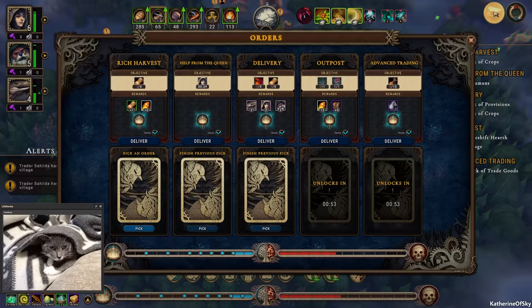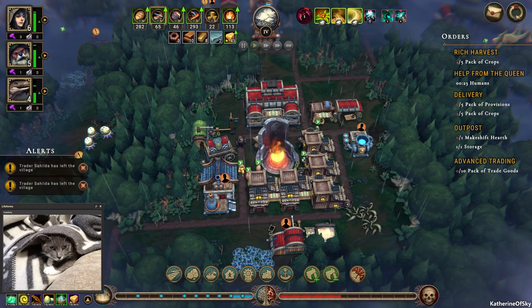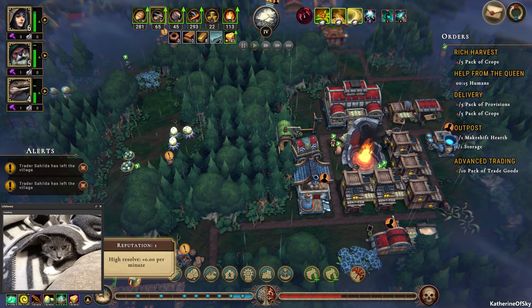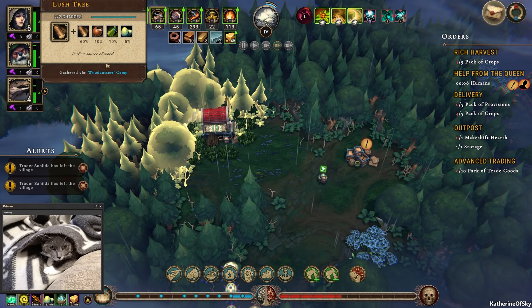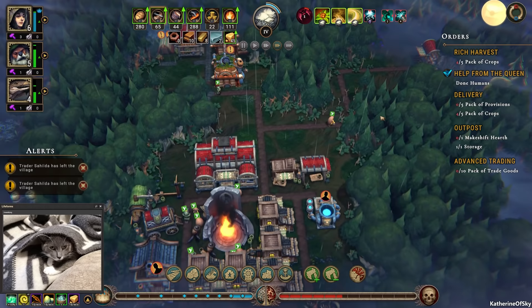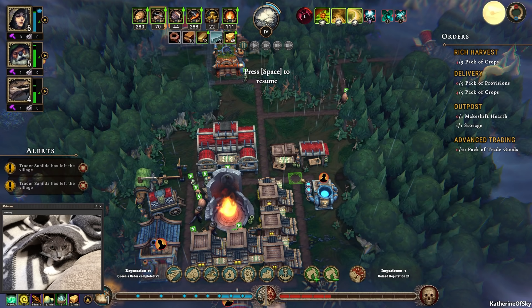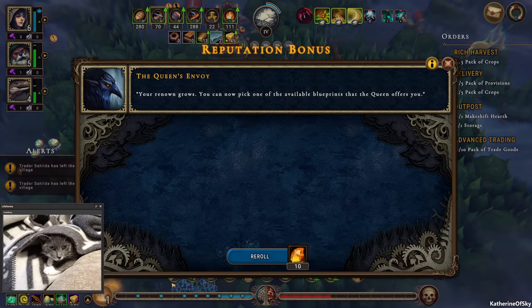Let's go ahead and choose the reinforced axes. We can deliver this one — we have to have six humans for at least 30 seconds, that's what's happening. We had high resolve and now it's down again, but it is going up. We should have stuff happening shortly. I think we missed the last trader somehow. Humans done — we have a big blue checkmark. Let's go ahead and deliver this, and we get a card pick.